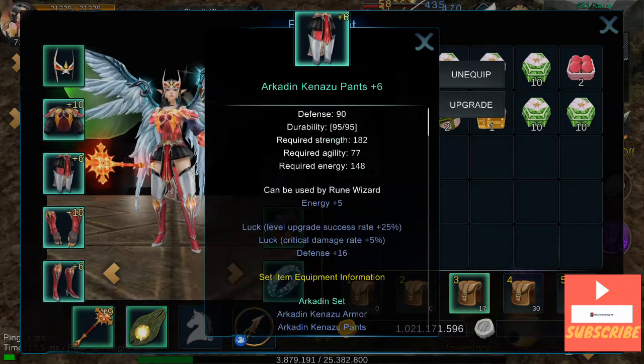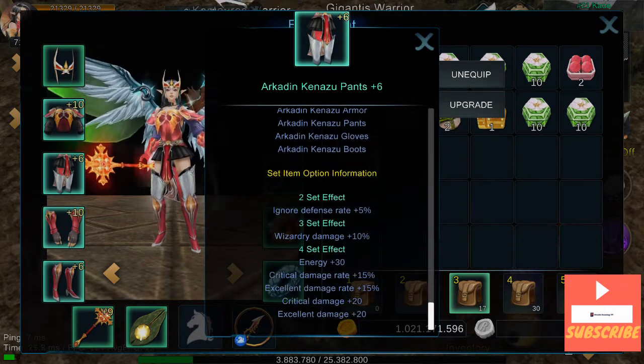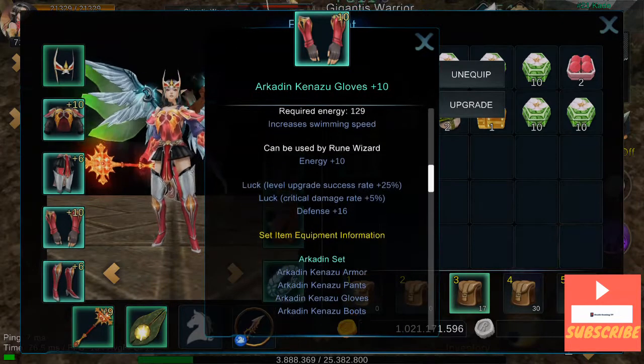Then we have the Defense of the same set. It's only plus 5, plus luck, plus 16. They're plus 6 because they failed several times. The gloves of the same set: plus 10, plus luck, plus 16.